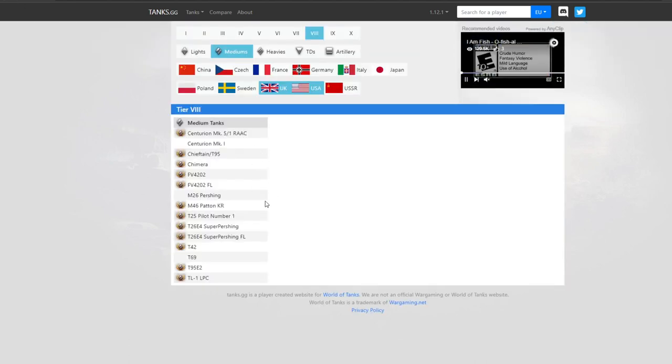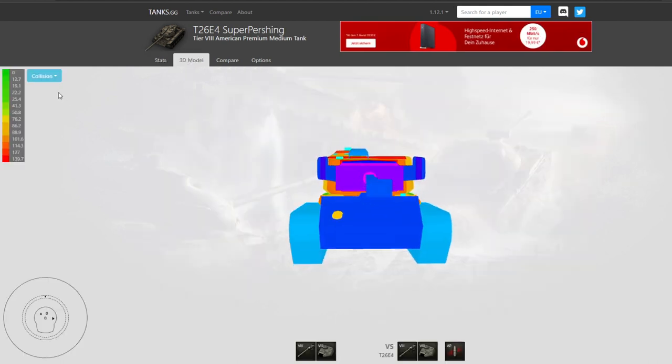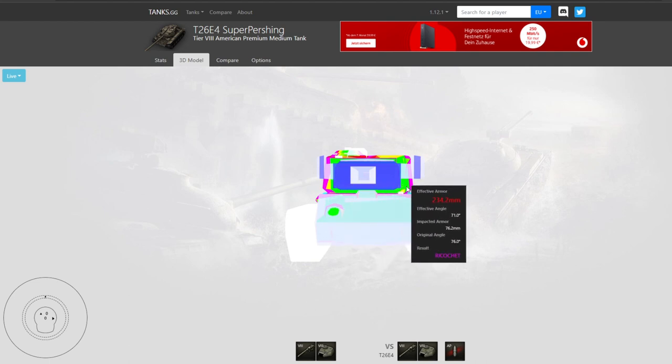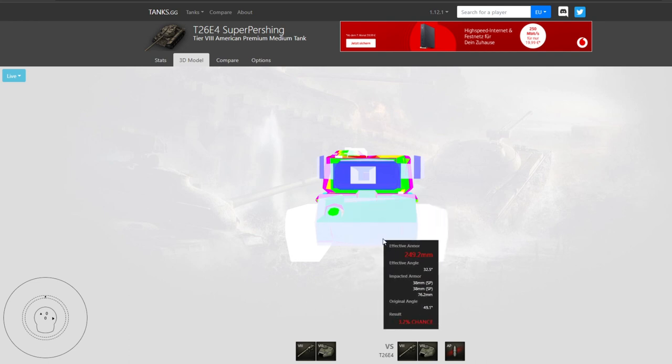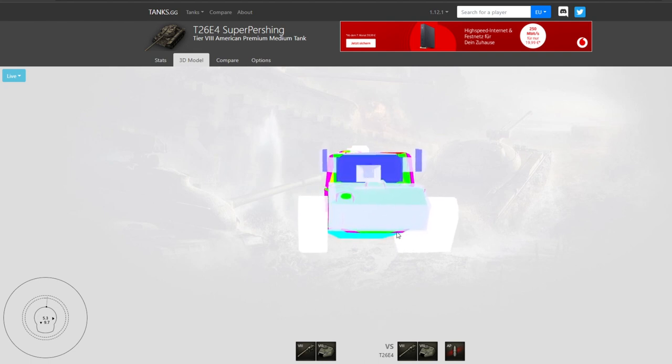The third class of tanks would be something like the T26E4 Super Pershing. This tank has a strong turret — yes, it has some weak spots, but that's not the point. It has a super strong turret, a super strong upper hull, and also a super strong lower hull. Playing hull-down with this tank is actually super easy because no matter how much of your tank you expose, you have very strong armor throughout the frontal part, from the lower hull up to the turret. We'll see how this affects your hull-down gameplay in a little theory session.